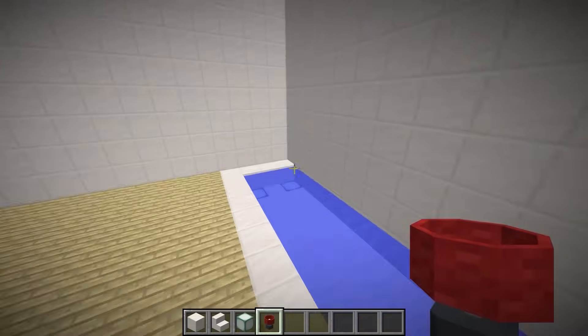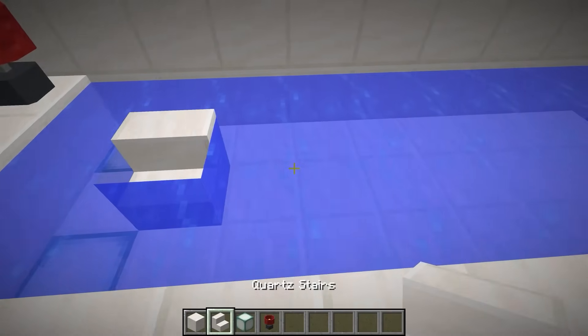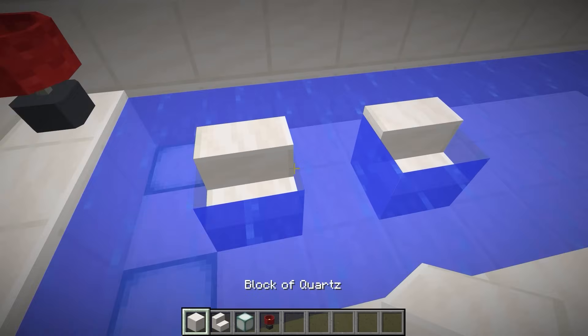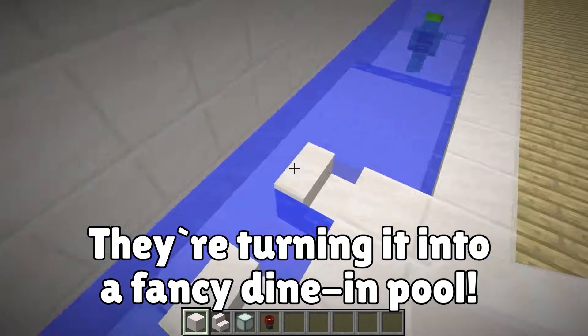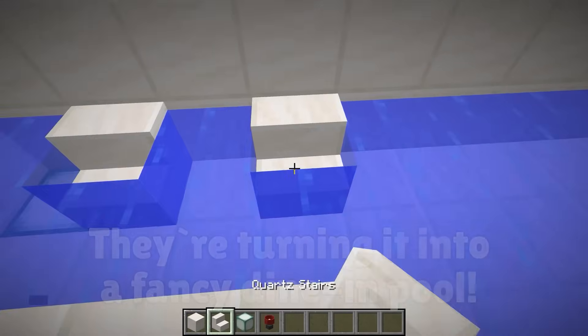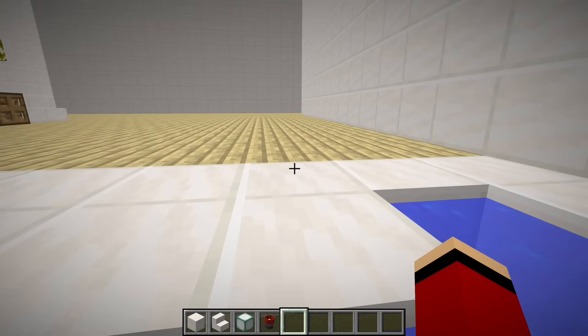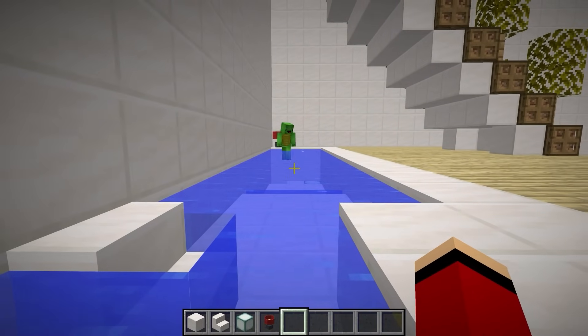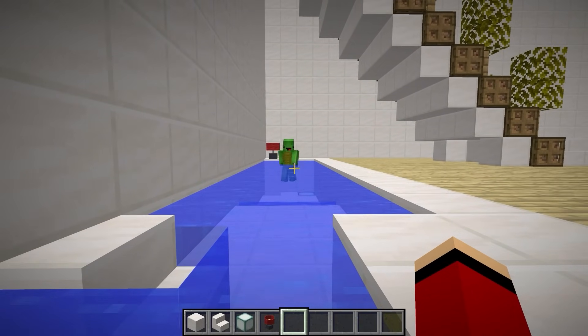Lanterns here and here. Now let's make a place to eat in the pool. Something like this where we can sit in the pool. This is the table — we can sit and soak while we eat. The nether is really hot so we can cool off down here. The pool's finished.